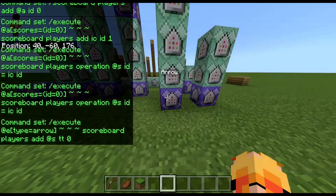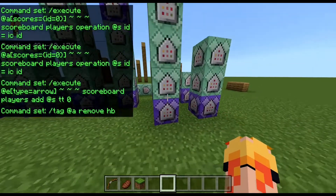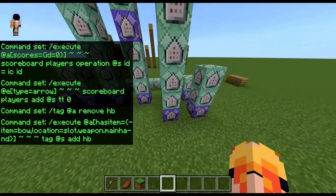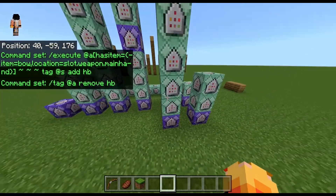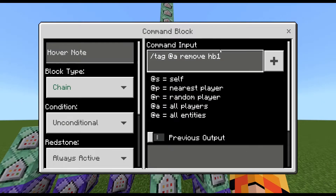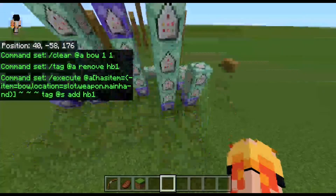What will happen is it will make sure that the arrow will always have a TT scoreboard of 0. It will also make sure that the player will get removed from the tag HB — HB stands for has bow. We're using the new filter, has_item, and we're checking if the player has a bow in their hand, and it will give them the tag HB. This is removing it so that if the player doesn't have the bow when this command ticks again, it will remove their tag. This will also clear all players from a bow that has taken one durability damage, and remove the has_bow_one tag from them, then add has_bow_one back if they still have the bow.